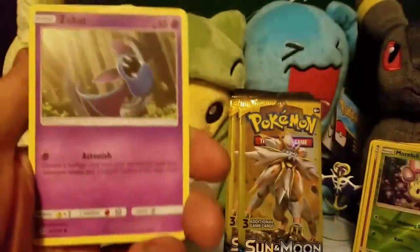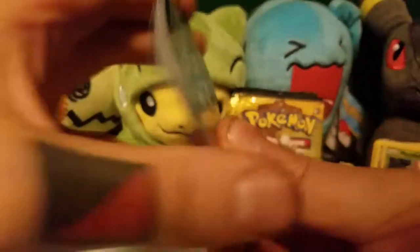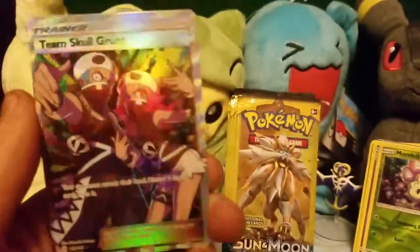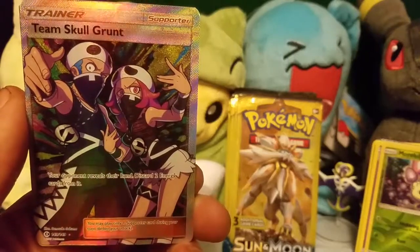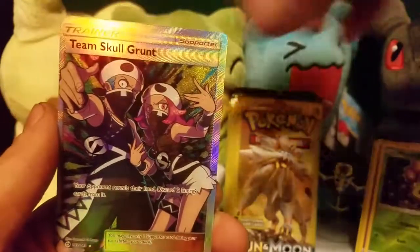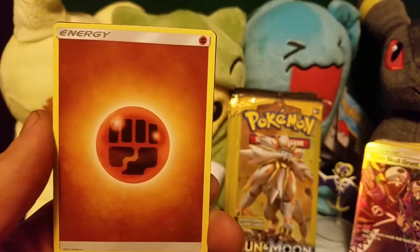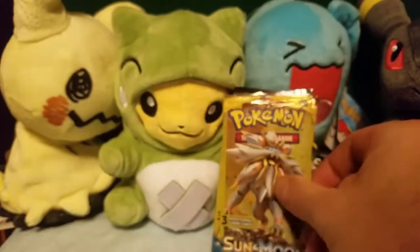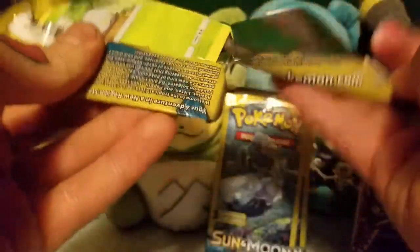We've got a Carvana, a Zubat, and a Metapod. We've got a Paras. Oh, no way — I think that's an Ultra Rare. We've got the Textured Team Skull Grunt. That's awesome. But don't be dissuaded if you picked either the Evolutions or the X and Y Base Set, because it still might be topped. I've pulled a couple of different textured Full Arts out of these types of packs before, especially the Evolutions.